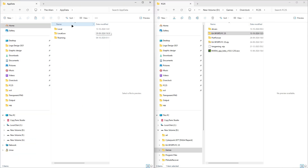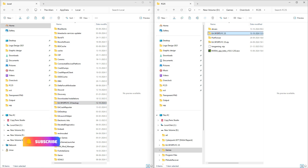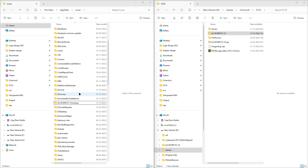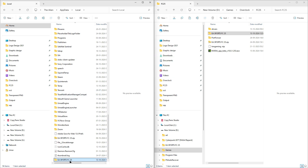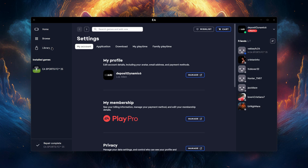Navigate to the AppData folder on your PC and look for the FC25 folder. It's important to back up this folder, especially if you are in the middle of a career mode or have a Pro Club. Once that's done, download the optimized FC25 folder I shared on my Discord channel and replace the original folder in your AppData with this one. This will give you a performance boost and better game stability.